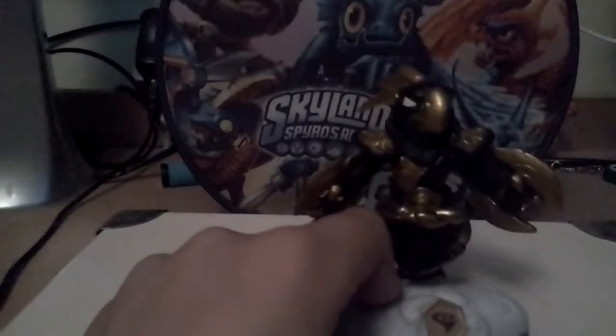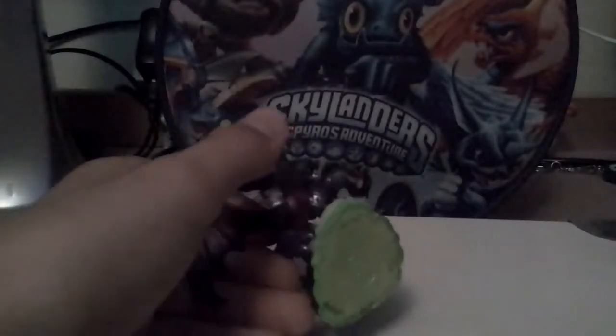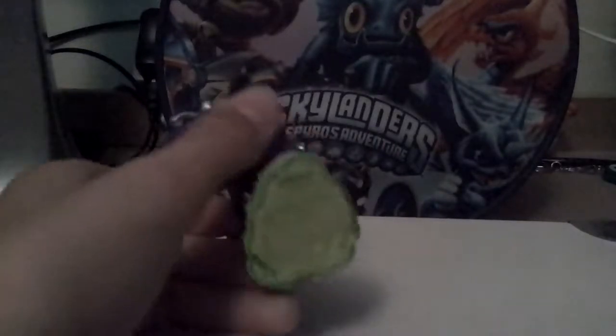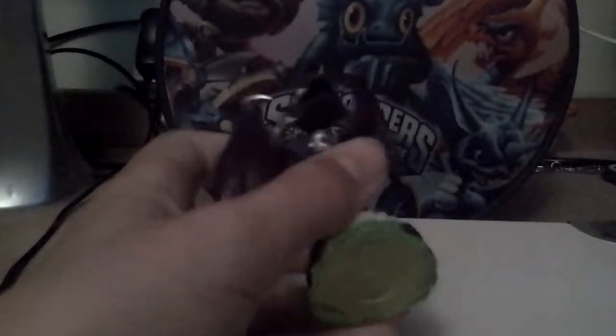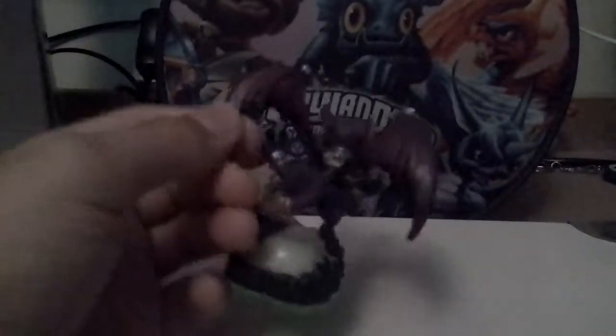After that we've got Cynder from Spyro's Adventure. I put in a backdrop this time — it's my case for all my vehicles. She's got those rings, and she's Spyro's girlfriend. Spyro's a dragon and she features in the game.